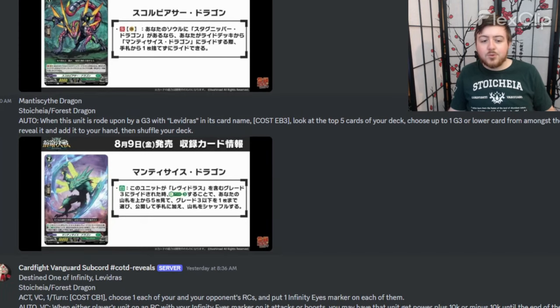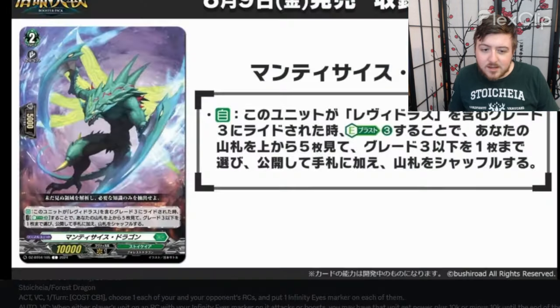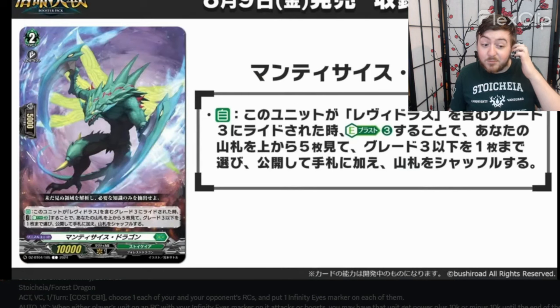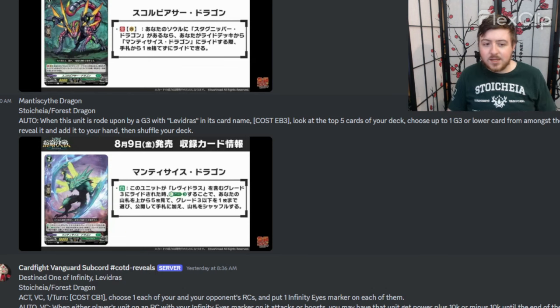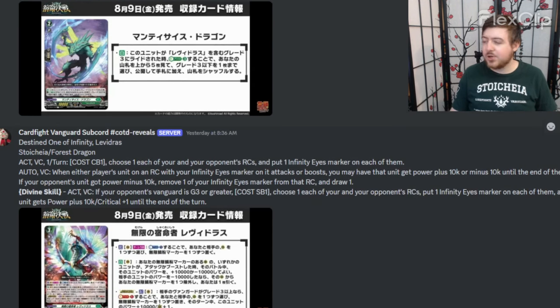The grade two — same artist as Inlet by the way, might look familiar because it's the same pose — but when it's rode upon, so you've got to be playing the grade three, you can energy blast three, look at the top five and choose basically anything except a grade four and add it to hand. This is really cool, this is really based — you're always going to play this. But what does the grade three do?